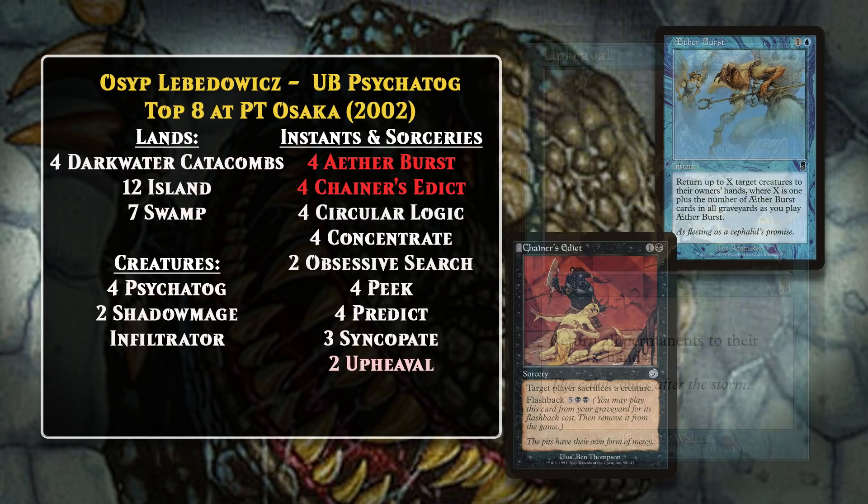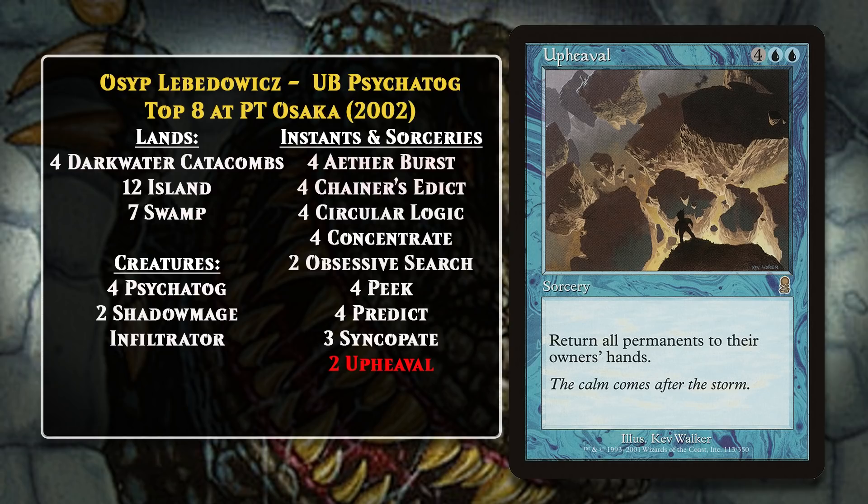Another key feature of the deck was its use of Upheaval. Once the game had gone long enough, you could float enough mana to cast Upheaval and then play Psychotog again. He would almost certainly be safe since your opponent is starting over at one mana, and most ways they could kill him would only be damage-based—you could just pump him if that was the case. Then on your next turn you would finish the opponent off with all the cards in your hand and graveyard.